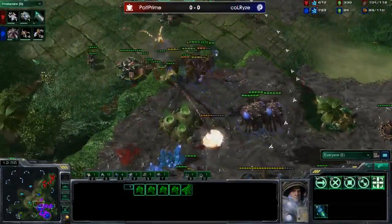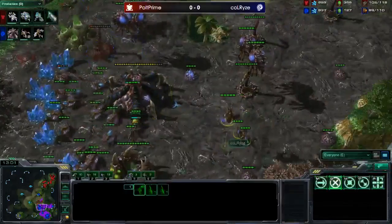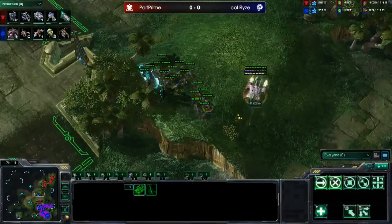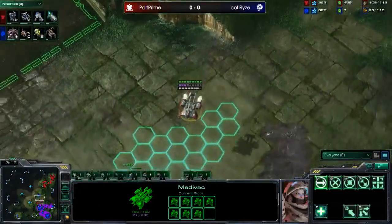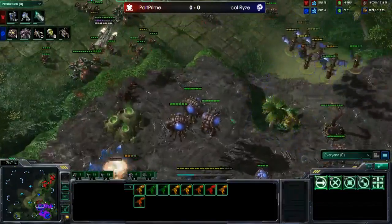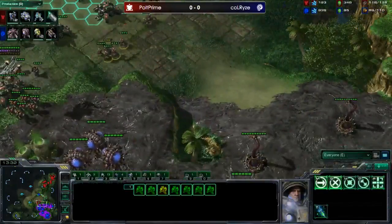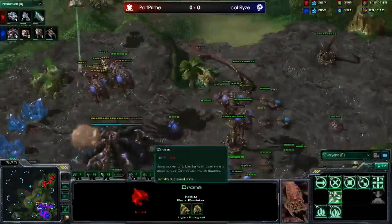Polt boldly moves the medevac back up even with mutas present — he is going to lose it, which hurts his vision. But Calrise did lose his gas geysers and a queen, and his injects are really falling behind — he's out of sorts. Polt knows he's cutting off reinforcements so he medevacs the marines over rather than running them through the ling ball — so smart. The mutas are coming over; a new medevac is down. Polt is sitting here keeping Calrise completely contained while throwing up missile turrets and starting plus-one attack.